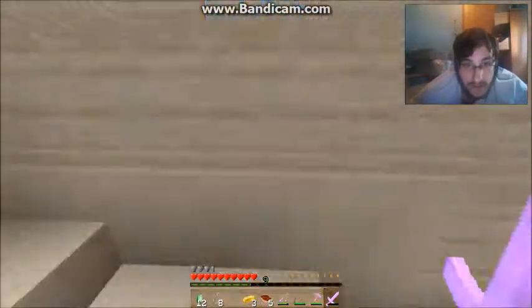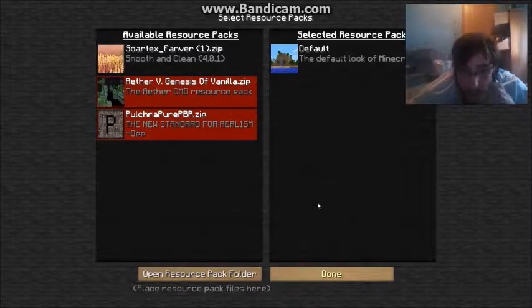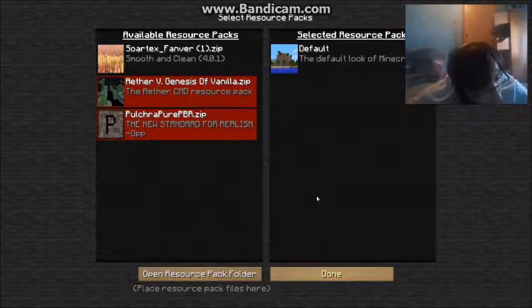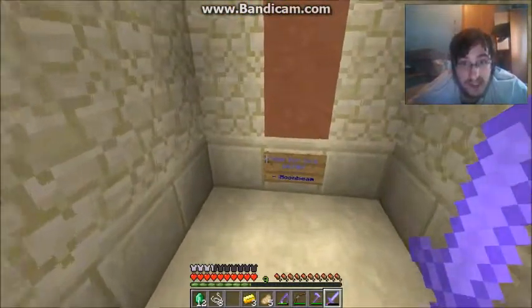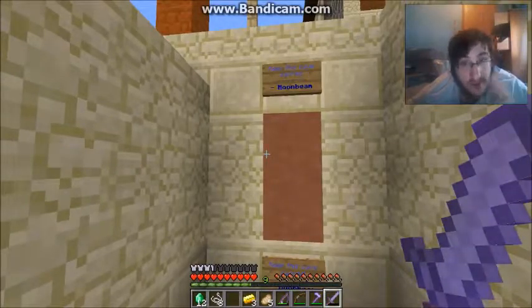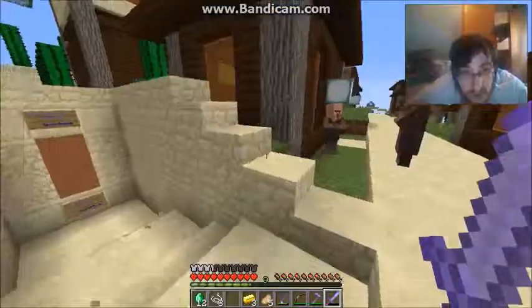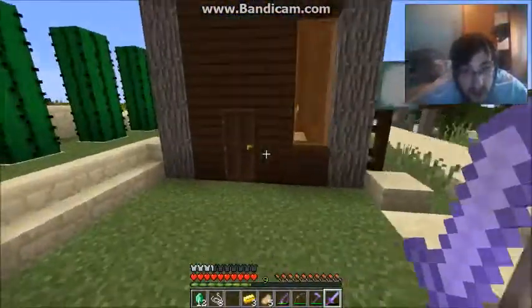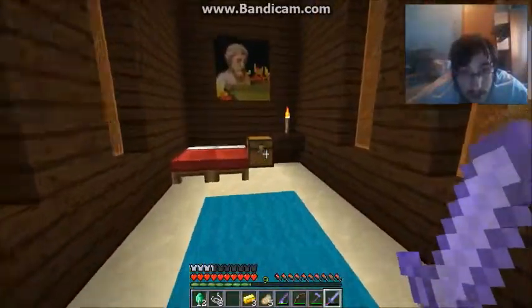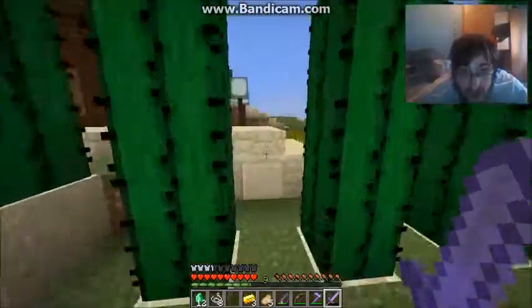Is that red sand? Let me turn off this resource pack and check. Can a shovel destroy red sand? No — that's clay. It's hardened clay, actually. The shovel can destroy clay, but I don't think it can destroy that kind of clay. I'm just gonna keep the regular resource pack on — I'm used to all these textures and it doesn't lag as much.